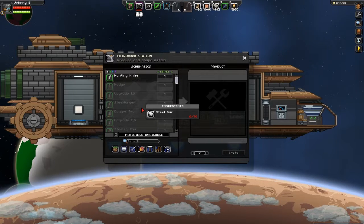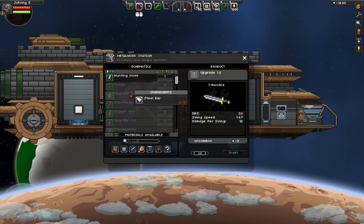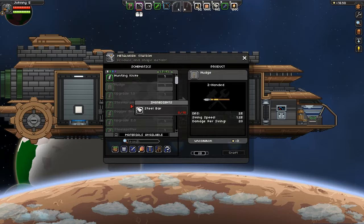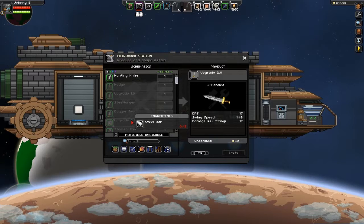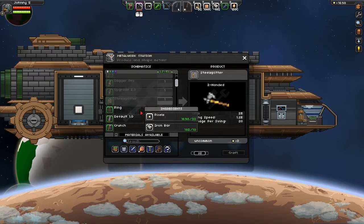Da brauchen wir jetzt Stilbahnen allerdings. Die machen schon mehr Schaden. Upgrade 1.0, one-handed - Speer Stilfunk. Aber langsam wie die Sau. Decker Pro, Upgrade 2.0, Stilsplitter - aber da brauchen wir Stilbahnen.